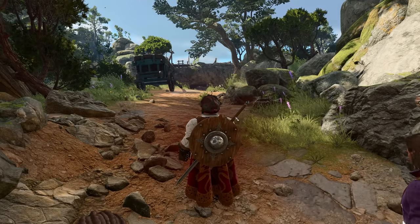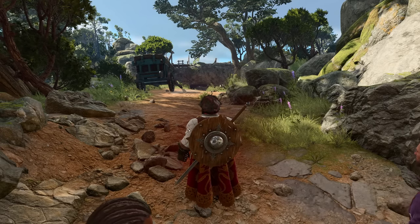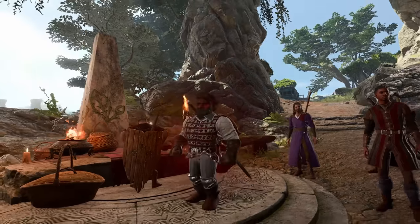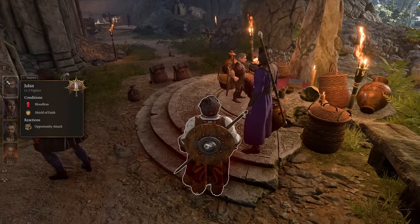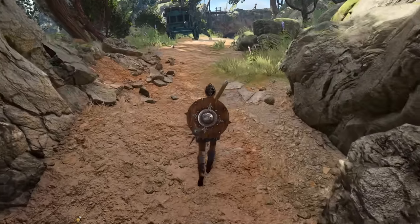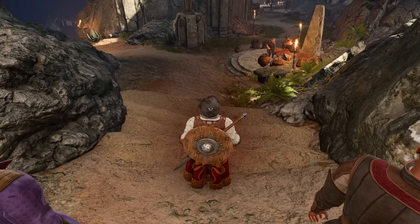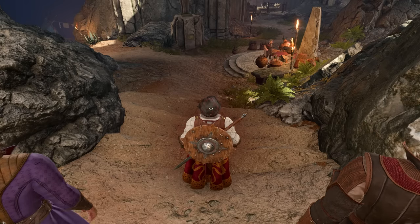The keen-eyed among you might have already noticed another mod in this image: Visible Shields. By default, shields are not visible for whatever reason — I think it has to do with clipping. For example, we can see this NPC's shield is kind of clipping through the ground, and there are other situations where weapons clip through the back. You can see Shadowheart running around here with what I think is a morning star clipping through the shield. Personally, not being able to see my shield when playing a fighter was just a bummer, so this is a nice simple fix.